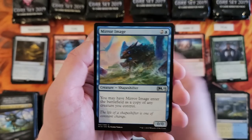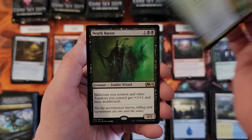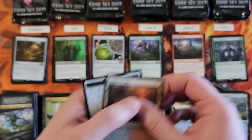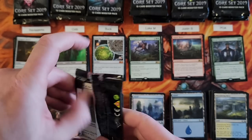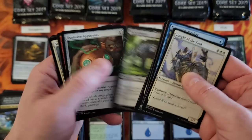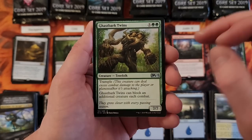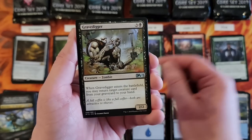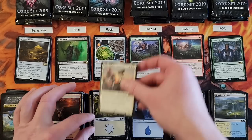Reliquary Tower — that's an awesome common. Mirror Image. Skyrider Patrol. Death Baron — good Zombie Lord. Kobe's next pack. Lena, Selfless Champion — okay, not a bad little pull.